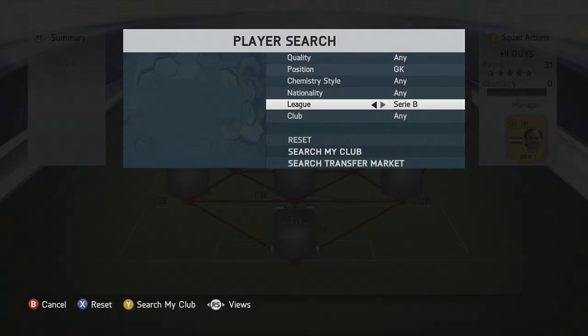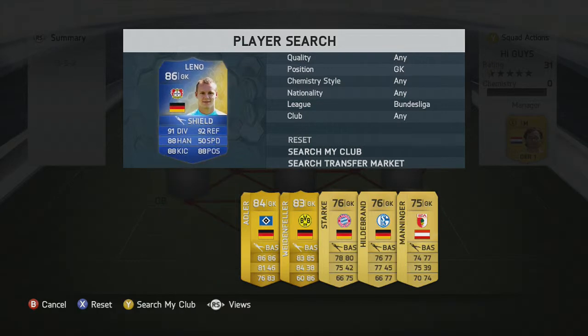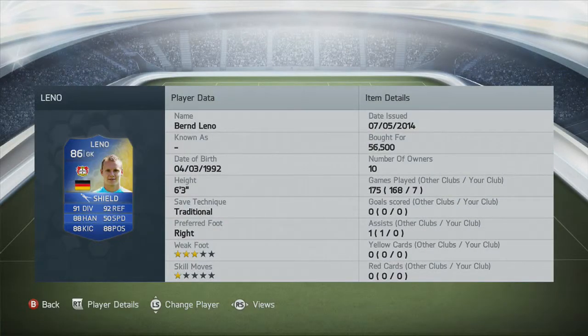In goal we have the Team of the Season Lennon. Very good player — look at those stats. Just an unbelievable player and you could get him for around about 60k.